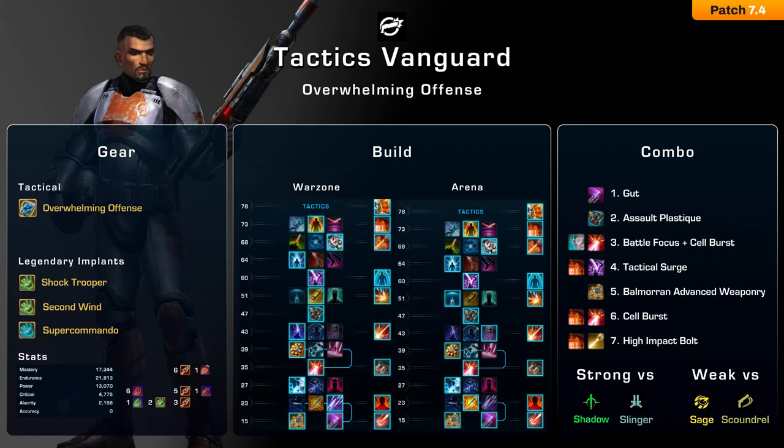Hi guys, how's it going? Ivano here, and today we are talking about my absolute favorite class and one of the best specs in the game right now: Tactics Vanguard. Tactics, like its Imperial Mirror Advanced Prototype, is a medium ranged burst class which also has access to very strong crowd control.